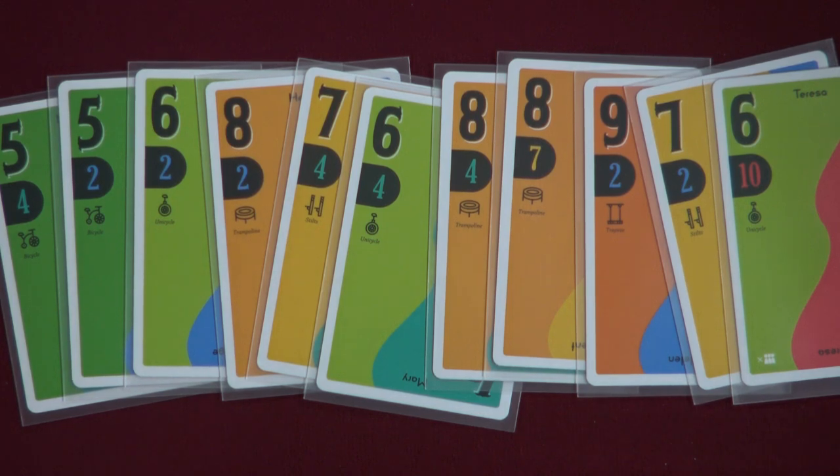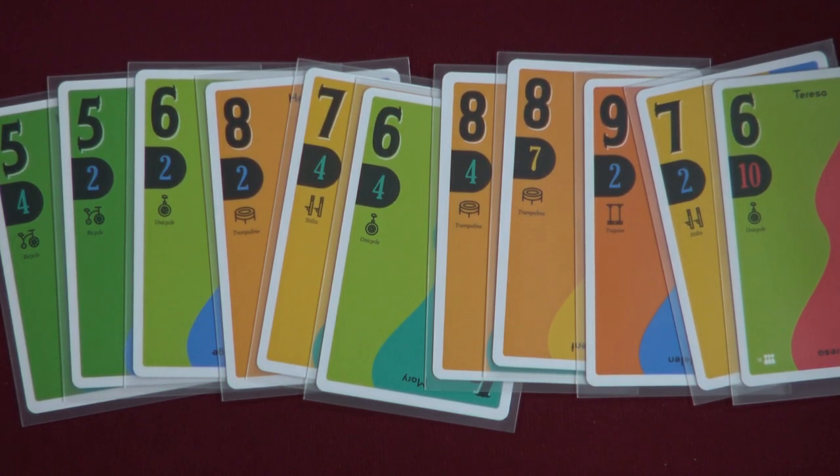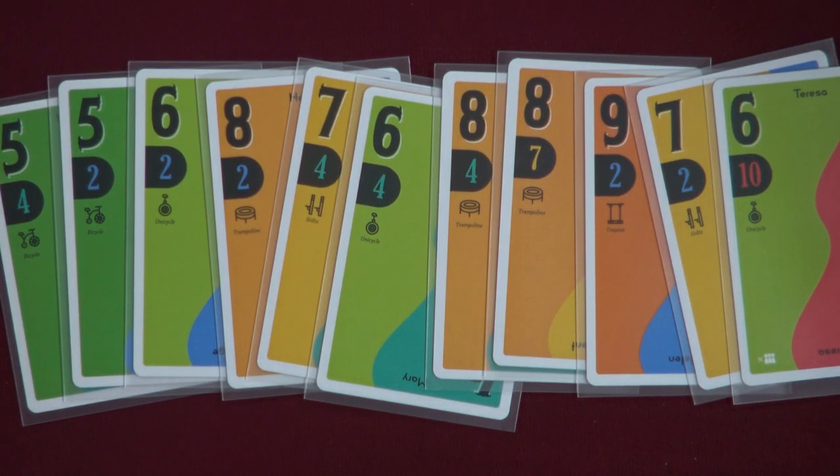Show means you take any number of cards from your hand and play them face up to the table. You can take one card, or multiple cards — but they must be adjacent to each other in your hand. You can only take cards out of your hand that are consecutively next to each other. So you are always playing either one card or a clump of cards that are all together in your hand.